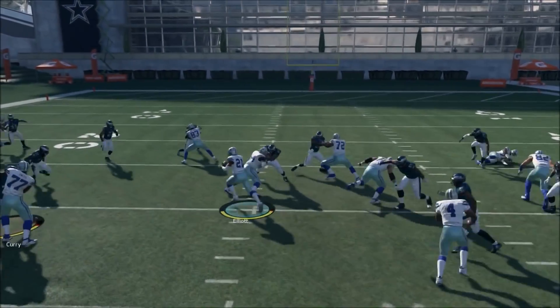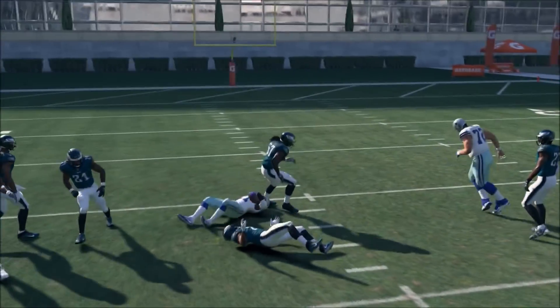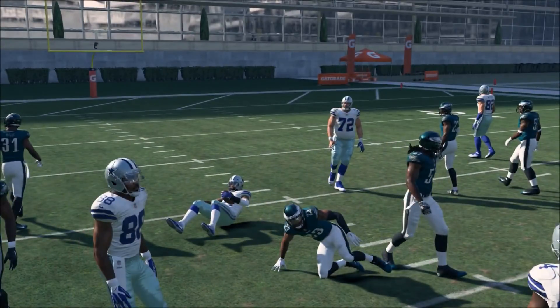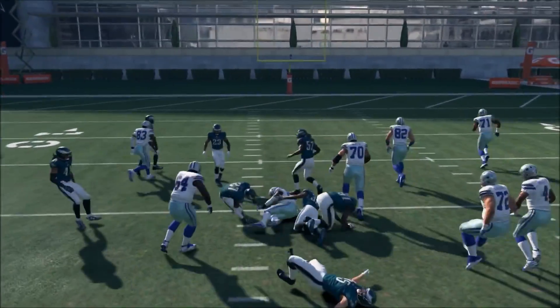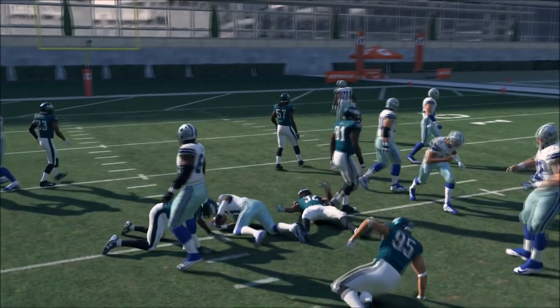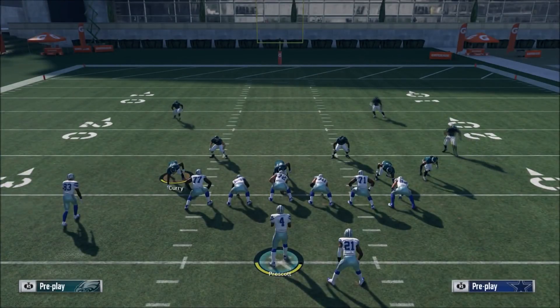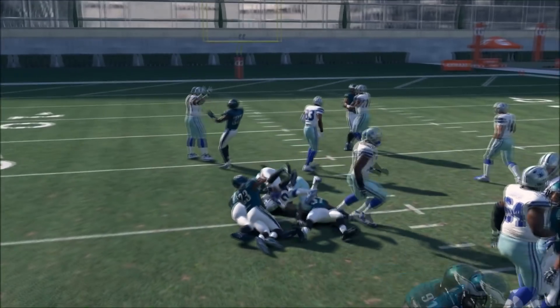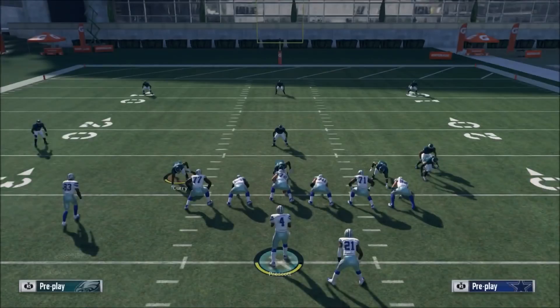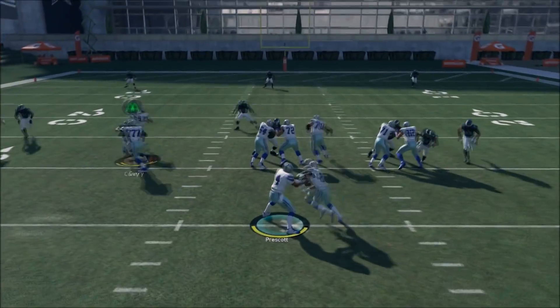It's not a home run hitting run by any means, but it is a chain mover. It's an annoying run that forces your opponent to really have to commit extra resources to it. This is best out of trips tight end type formations. You can find this run — I know for sure I'm in Seattle's playbook right now. Seattle has the most read options in shotgun, I believe.